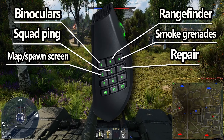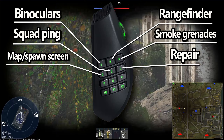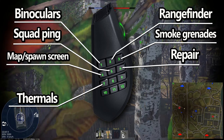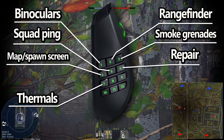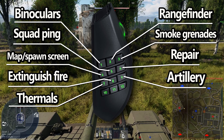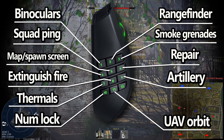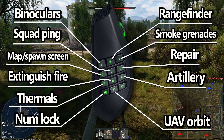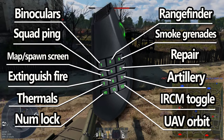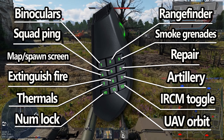Trust me, it's really handy having repair off of the F key and freeing up that key is fantastic, because it's right in the WASD cluster and something more useful could go there. On numpad 7, I have thermals, as well as control numpad 7 to change the sight reticle color. On numpad 8, I have fire extinguishing. On numpad 9 is artillery strike. Button 10 is just numlock. Button 11 is numpad slash, which controls flying and orbit for scout drones. And button 12 is numpad asterisk, which I have bound to toggling IRCM for ground vehicles. And my middle mouse button click is commander sight.